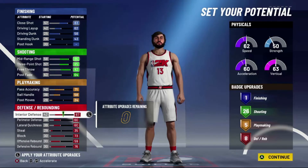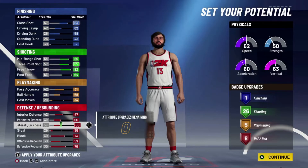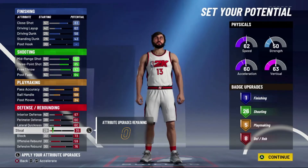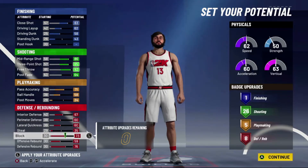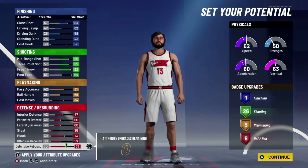You have to be good on defense with this build, so you have to max out your interior defense, your perimeter defense, and your lateral quickness. Then only put your steal at a 35, max out your block to a 73, max out offensive rebound to a 59, and max out defensive rebound to a 76. You finish off with eight defensive badges which is gonna make you really good on defense.